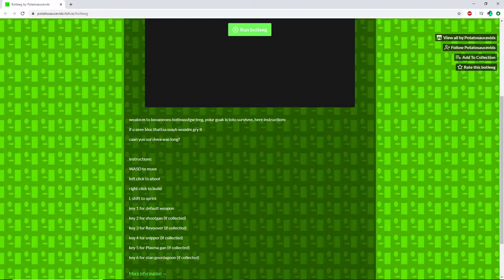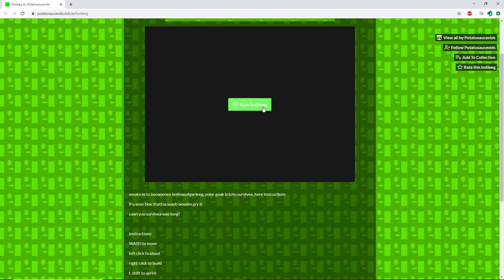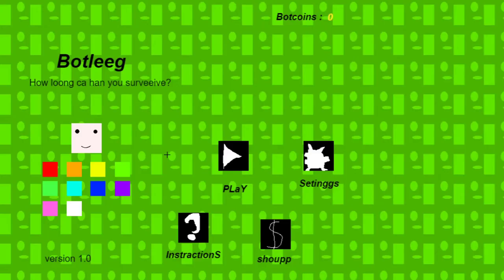If you see the block, I got that. Can you survive as long? Instructions: move with WASD, left click to shoot, right click to build, left shift to sprint. And then the keys are just two different guns. Alright, let's give this bad boy a try. Anywhere to continue — Potato Sauce Studios presents... EA Games? It's in the EA.